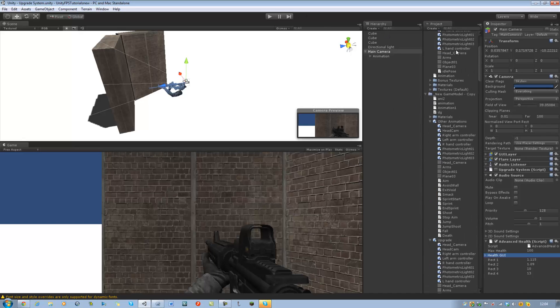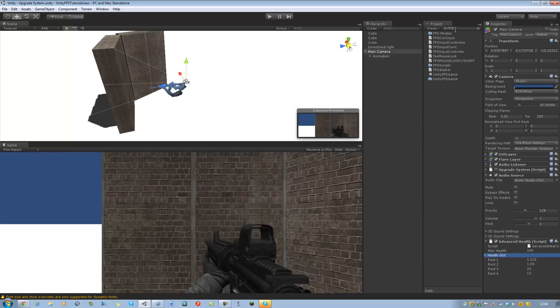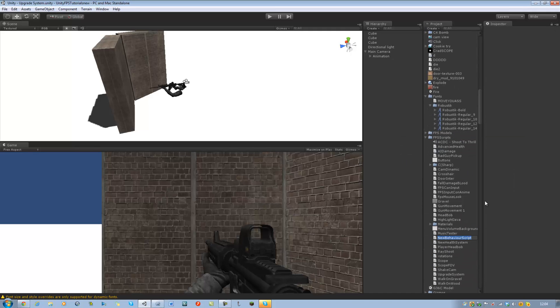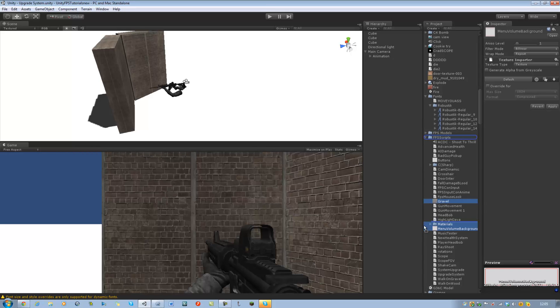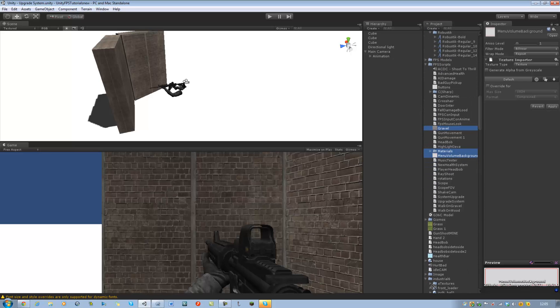The first thing you want to do is look for your folder — so Scripts, FPS Script, there it is. Right-click and create a new JavaScript, and I'm going to call this 'SystemUpgrade' and save that. Just give me one second to get some things out of the folder that don't belong there.